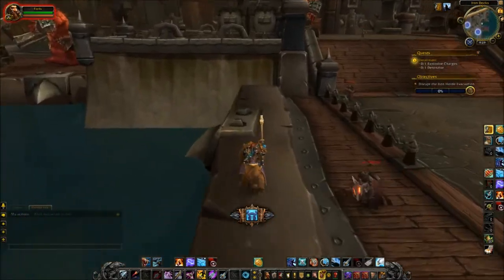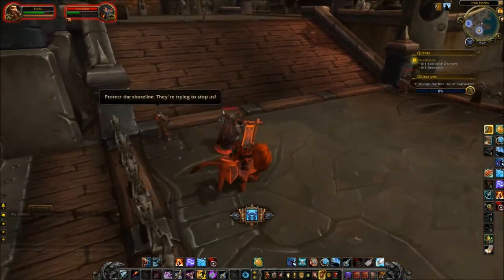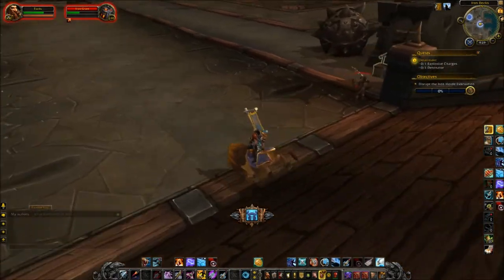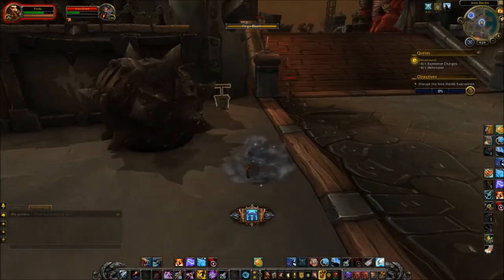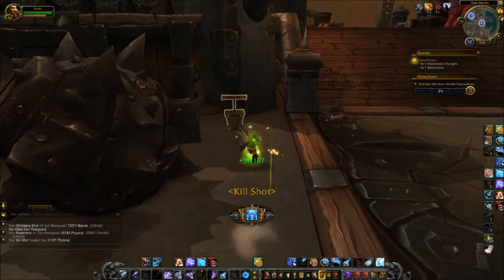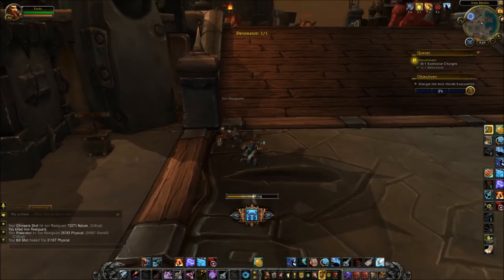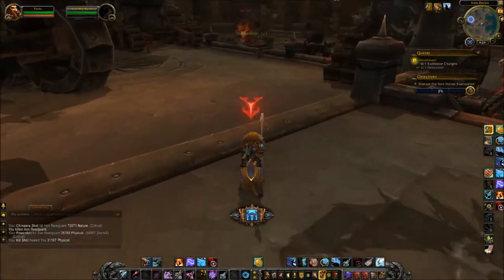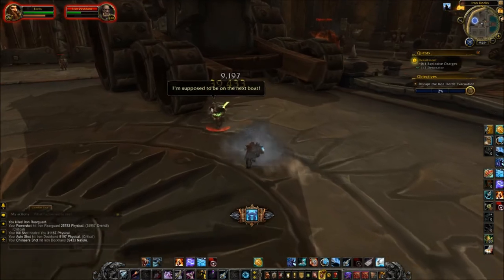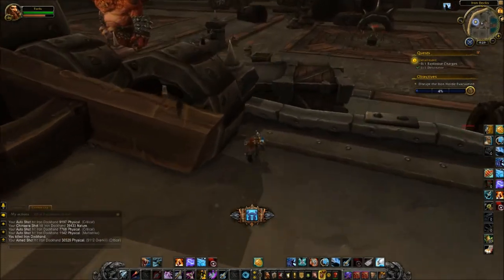The first new content of patch 6.2 for Warlords of Draenor is going to be Tanaan Jungle. Tanaan Jungle we have always seen on our maps, browned out a little bit, but we have never been able to access it. Now we will be able to access it. Right now on screen you are seeing me go through the original quest line that you will need to do to access Tanaan Jungle. Tanaan Jungle is very much like Isle of Thunder and Timeless Isle back in Mists of Pandaria, I think it was patch 5.2 and 5.4. Everything for this patch 6.2 will all be centralized in Tanaan Jungle.